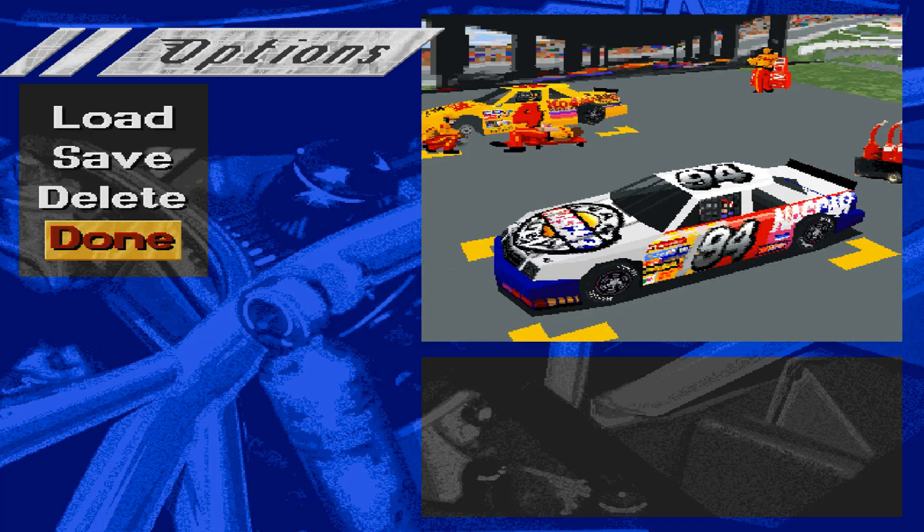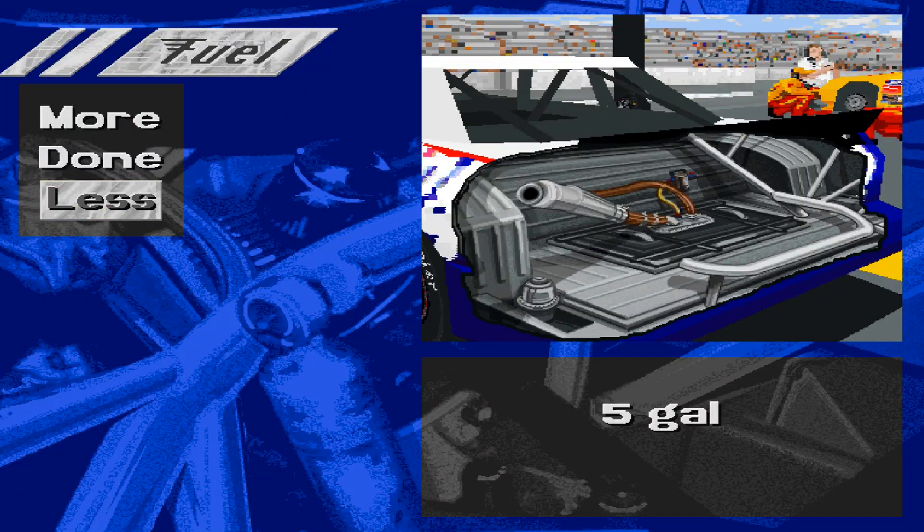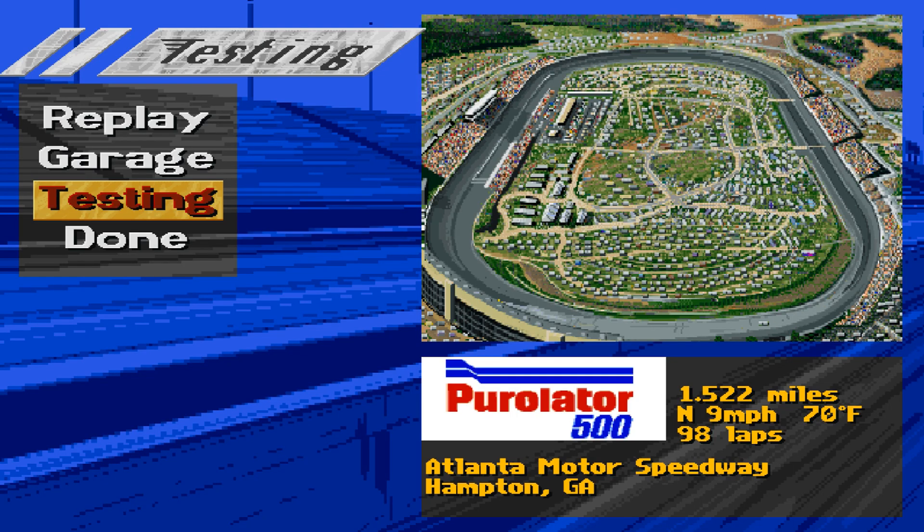As simple as that. And to put up really big numbers and make everyone think we're a lot faster than we actually are, we're going to take all the fuel out of this bad boy. That should grant us about an extra mile an hour on the score sheet.